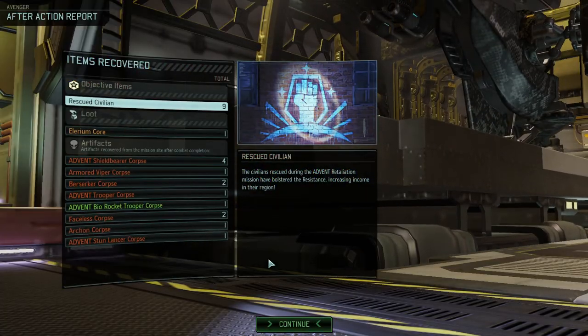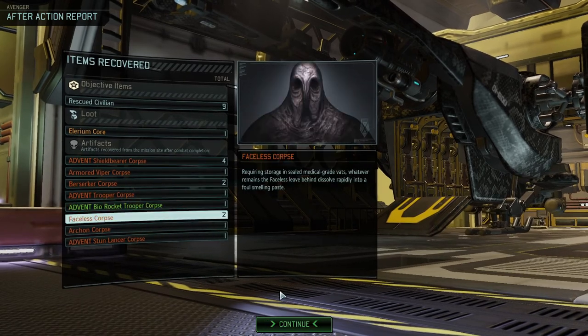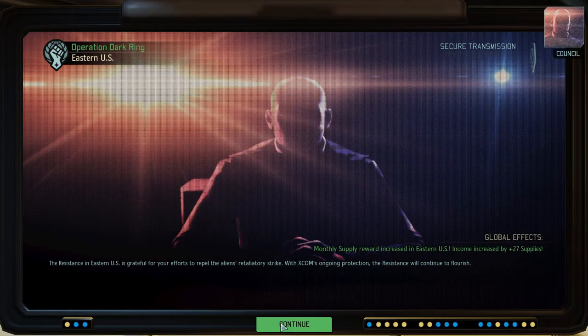Three days wounded — not bad. Lyrium core, Advent Shield Bearer corpse, Advent Trooper corpse — we need Advent Trooper corpses. Archon autopsy. Advent Bio Rocket Trooper autopsy.